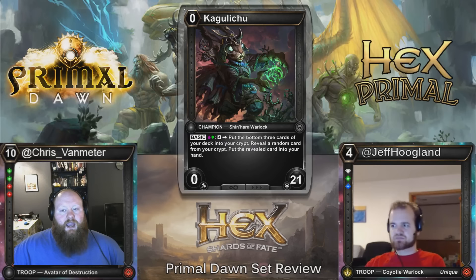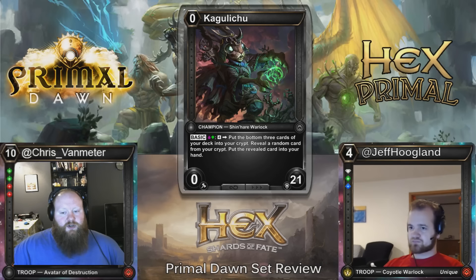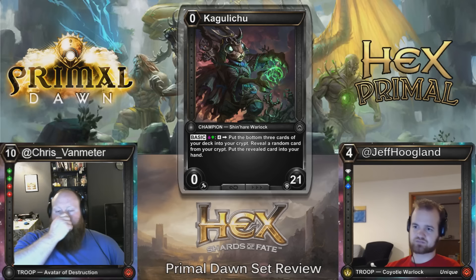Here we have Kag Luichu — 21 starting health, Wild Blood champion. Four charges: put the bottom three cards of your deck into your crypt, reveal a random card from your crypt and put the revealed card into your hand. At the very least it's just four charges to draw a card in the Wild Blood threshold. It enables a lot of cards in the set that require you to void random troops out of your crypt. This champion will see play in Constructed and is definitely playable in Limited — I'm going to start with this champion when I try to build the reanimator deck.